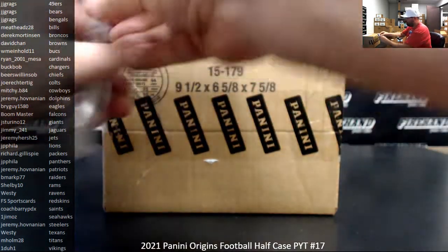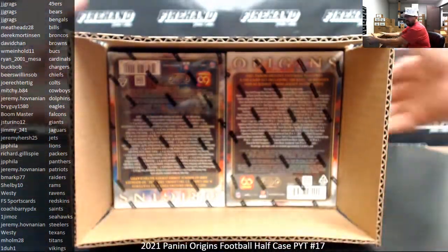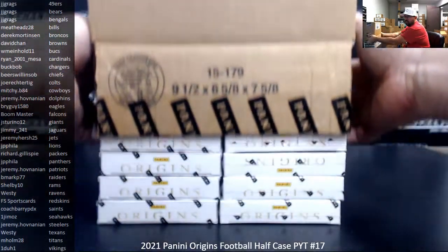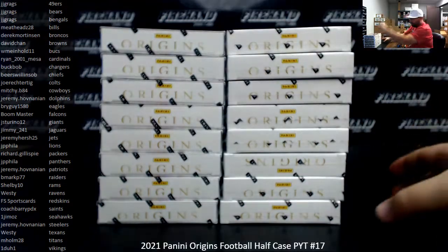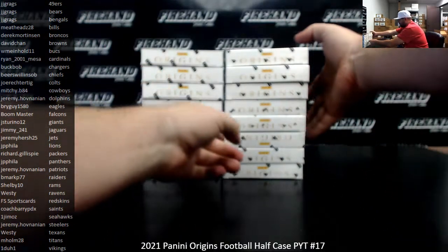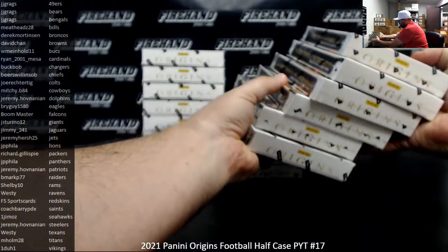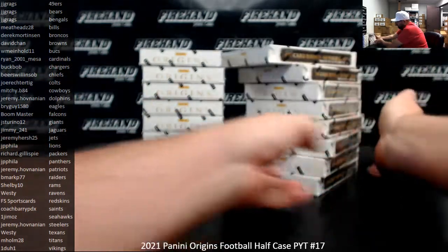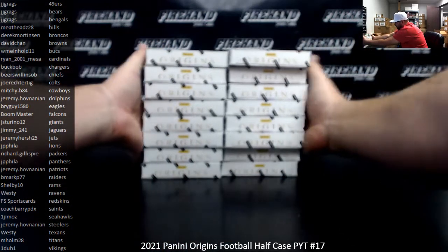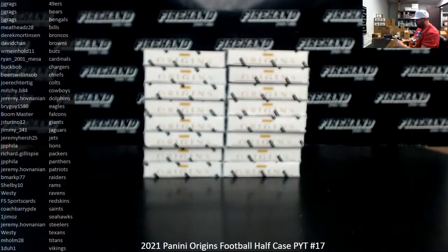Next, let's assign box numbers and do a draw for the boxes. We'll number the boxes as usual, top to bottom, left to right. And one box that's turned around upside down — sinister stuff going on here. Let me turn these around the right way. One to eight and nine to 16. Let's see how many times we'll randomize the list of boxes. Good luck.